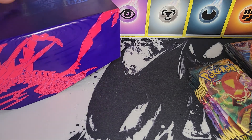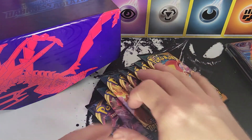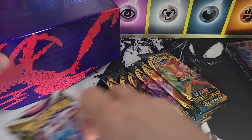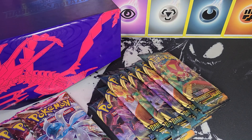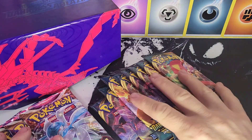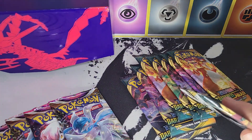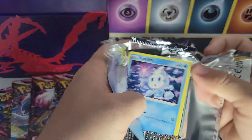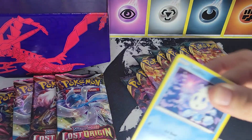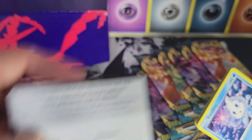Eight packs in the ETB — hopefully we can pull a Charizard — and of course four packs of Lost Origin right there. Make sure you guys subscribe to the channel; every little bit helps build the community. We'll save the Lost Origin packs for the end. First pack, let's get some first pack magic — let's see what we can get today.